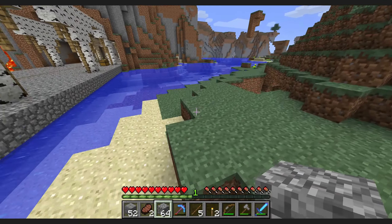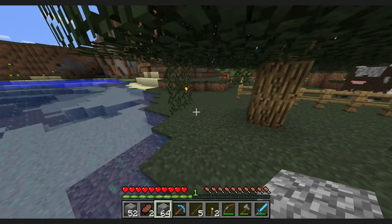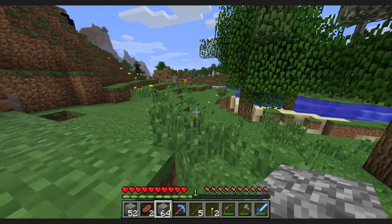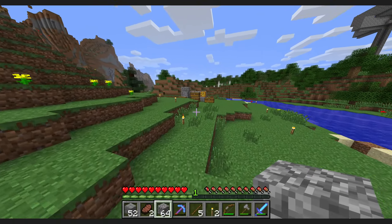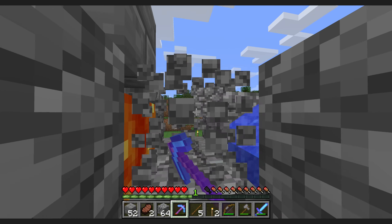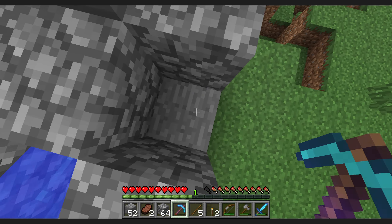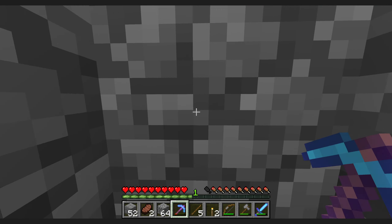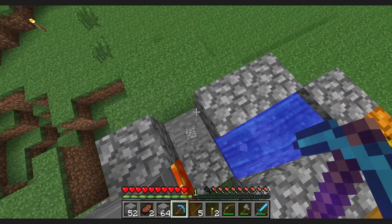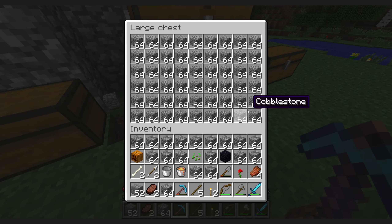I completely forgot I had a chest full of cobblestone already. I'm going to take this cobblestone and add it to what we mined through an AFK session. I basically had to hold the left click button for about two hours of AFKing. It was inefficient — half the time the block would end up in a different spot, so I'd have to mine, pick up all the blocks, come back to the chest, deposit them, rinse and repeat for like two hours.